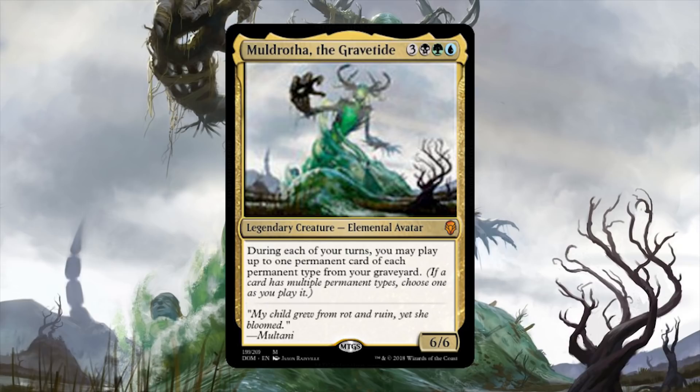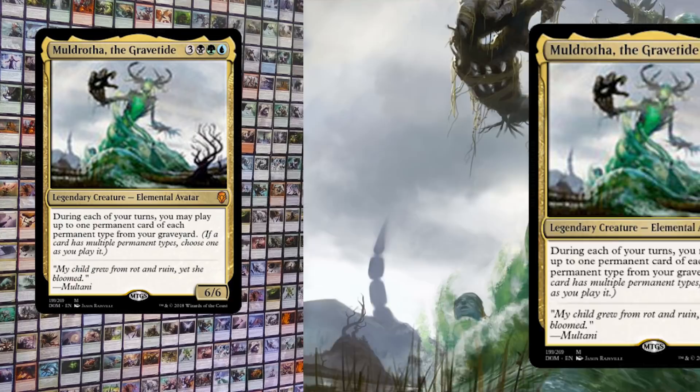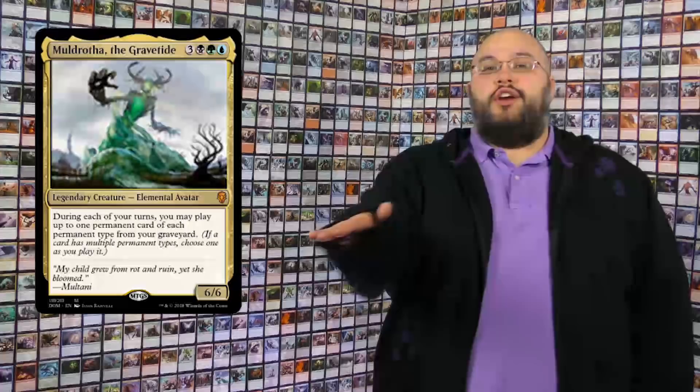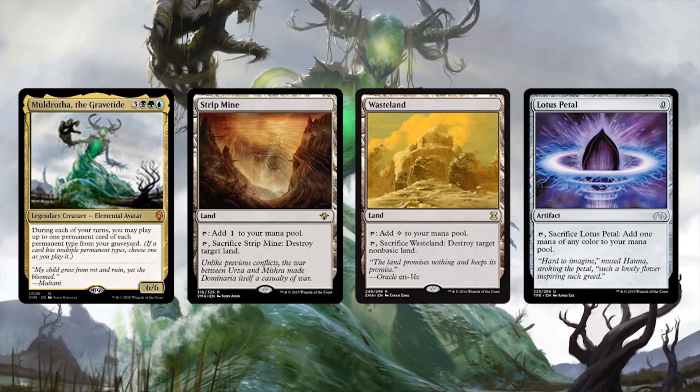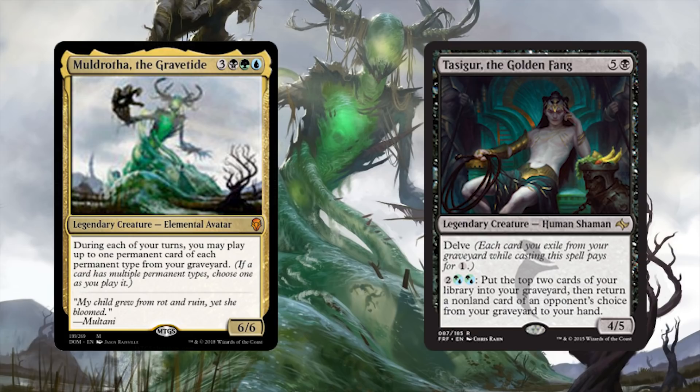Muldrotha, the Gravetide: 3 of anything, 1 black, 1 green, and 1 blue for a 6/6 legendary elemental avatar. During each of your turns, you may play up to 1 permanent card of each permanent type from your graveyard. You get to replay lands, planeswalkers, enchantments — anything you want, at least 1 of each type per turn. None of your cards ever really go away. Muldrotha effectively gives you infinite copies of your spells as long as she survives. Who doesn't want a million Strip Mine or Lotus Petal? Muldrotha is crazy pants — might be my favorite sultai card since Tasigur.